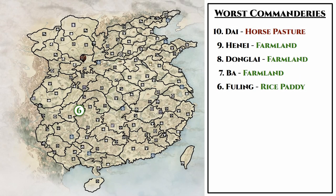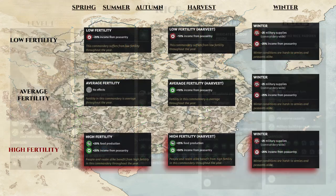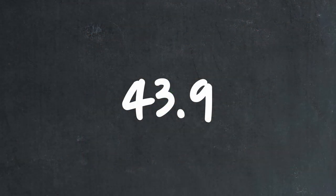Rounding out at number 6 is Fuling Commandery, which is the only rice paddy commandery on our list. Rice paddies produce more food than their grain farmland counterparts in the north, but cost a little bit more in upkeep. Luckily, Fuling is a high fertility commandery, but without food from fishing via a harbor building chain, the maximum amount of food that can be produced here is just 43.9.